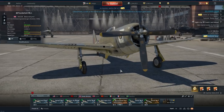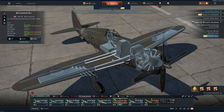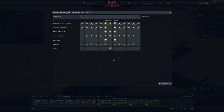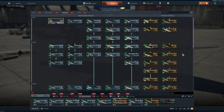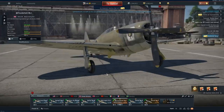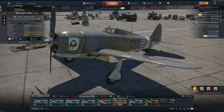Moving on to Great Britain, which also gets a Thunderbolt — a premium Razorback in the British line. Same protection, also sitting at 4.3 battle rating, exactly the same setup as expected. We do also have ground attacking options with rockets and bombs. This is something I'd definitely want to have — quite a nice addition to the British setup, right here at rank 3. A really dedicated boom-and-zoomer is something nice to have. Nice skin, and I'm sure it will have more skins soon.